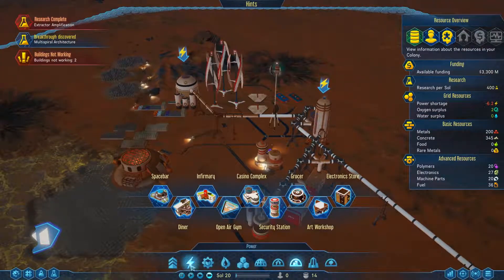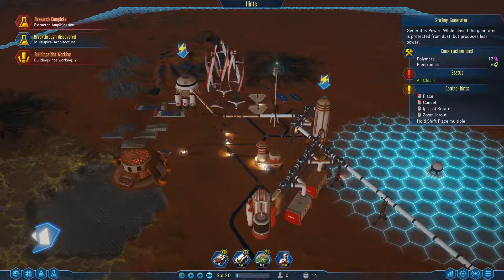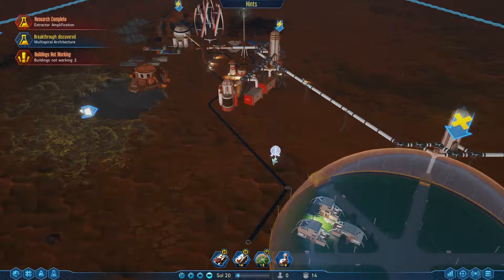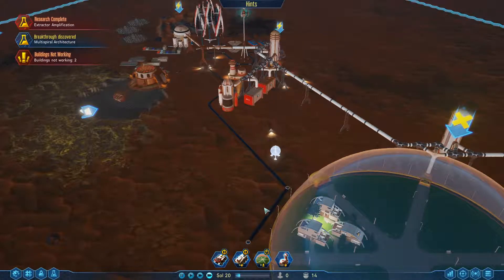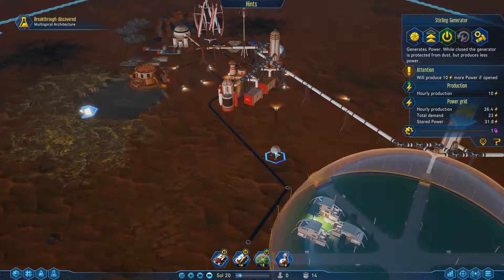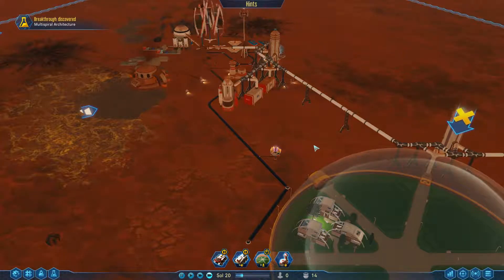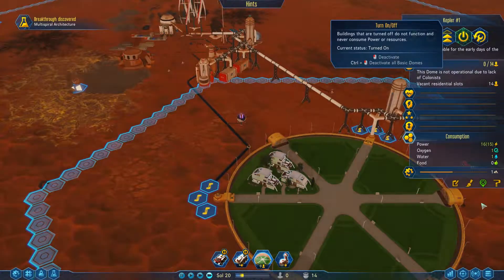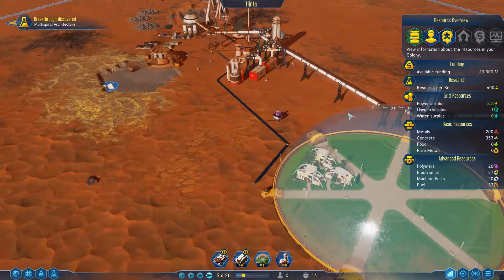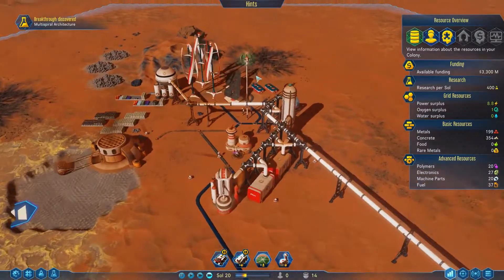Let's see what we have for power - we need to definitely do something. We have a nice little generator over here - let's put you right here. That should connect up automatically. This generates 10, and we are going to open it up as well because that will double it. We have a power surplus of 8 - nice. Well, definitely during the day because we have the large solar panels running.